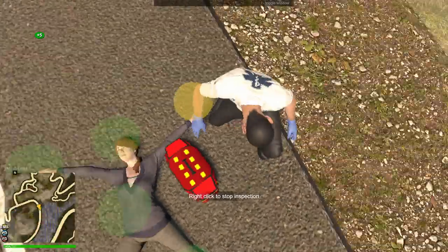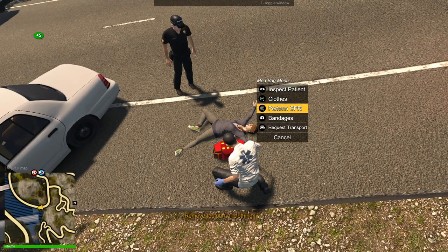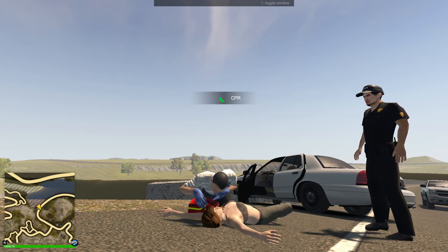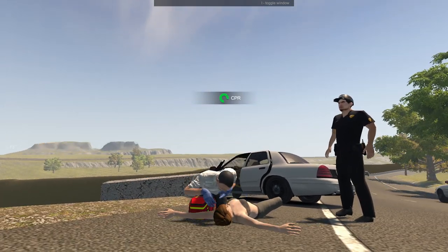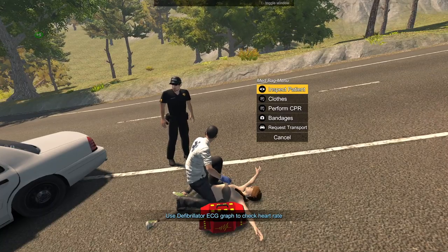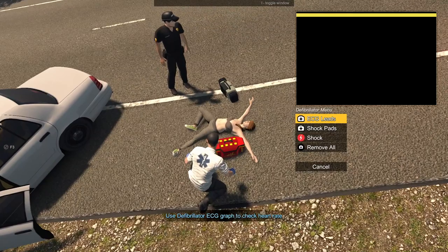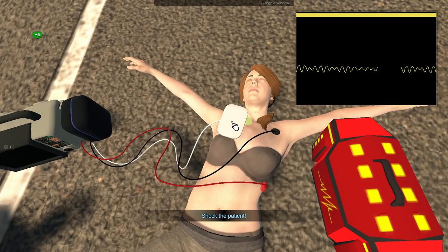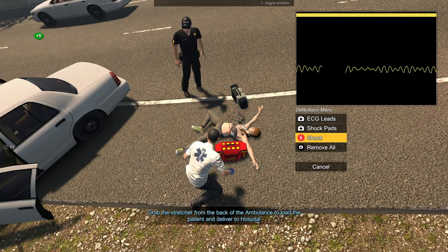Okay, wait — did we not finish? Were those two vehicles racing? It sounded kind of quick. Perform CPR. Remove — close. Okay, perform CPR. Here we go. Come on, save her! I believe in you. Use defibrillator. Okay, we will do just that. Let's put in the leads. There we go. Shock patient — shock pads. Clear! There we go. They're doing good. Remove all.